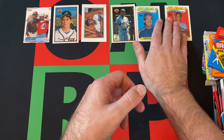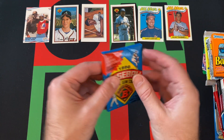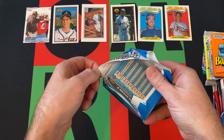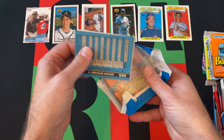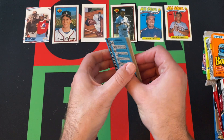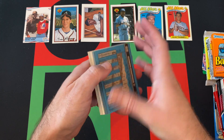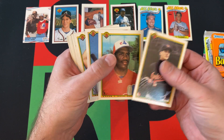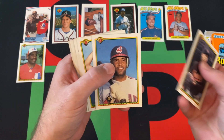Moving on to 90 Bowman. Looking for Frank Thomas, Larry Walker, Juan Gonzalez, Bernie Williams, Sammy Sosa. We got Ben McDonald and Tim Raines.